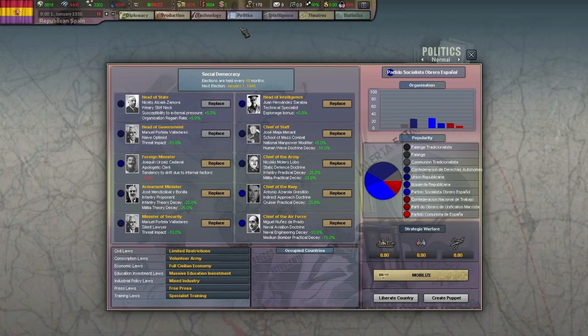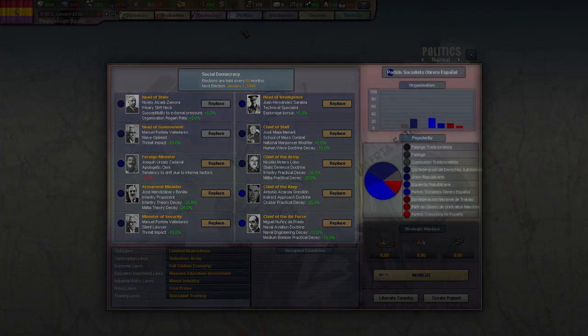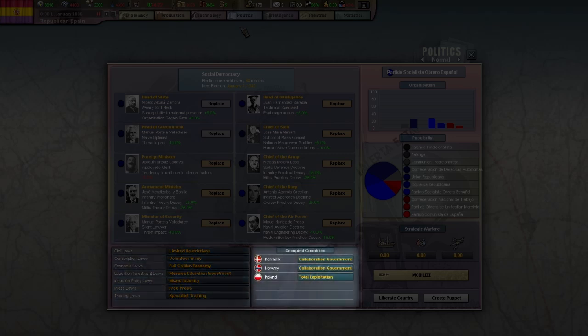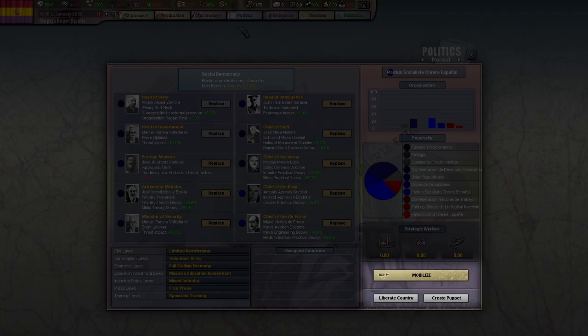First let's summarize our options on the screen. We have our government type and a list of all current ministers, an overview of the current political situation in our country, our laws, a list of countries we currently occupy and their respective occupation policies, strategic warfare impact on national unity, and then we have the options to mobilize, liberate a country, and create a puppet.